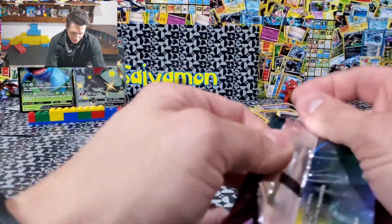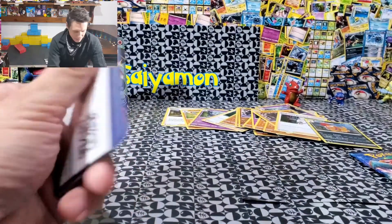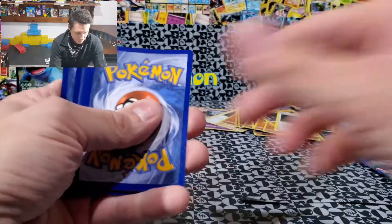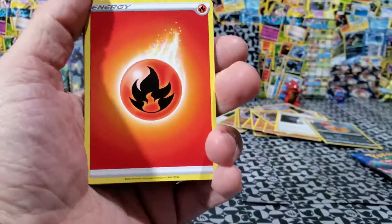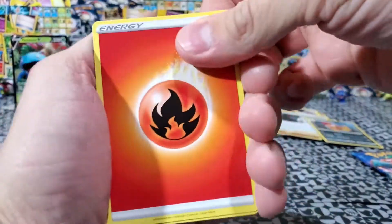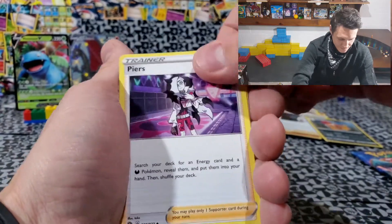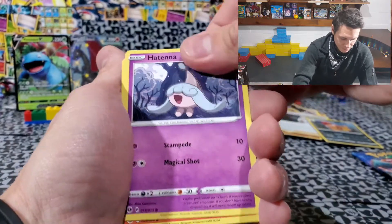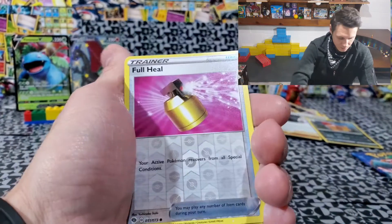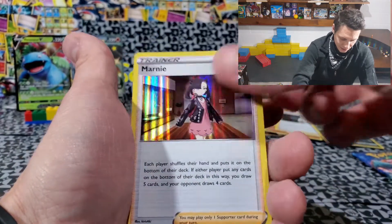Second to last ETB. Big mess on the floor. Here we go. This has happened like three times so far — could this be the one? Sonia. Pierce, really cool. Nickit. Hedina. Sizzle. Full Heal. Full Heal reverse holographic. And then Marnie. Alright, that's cool.